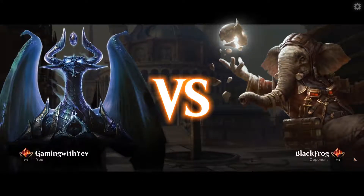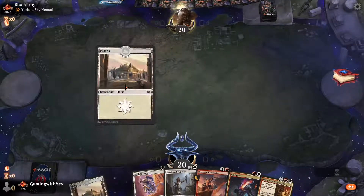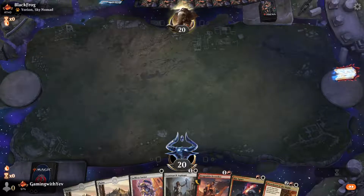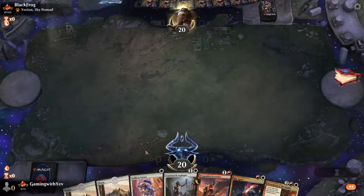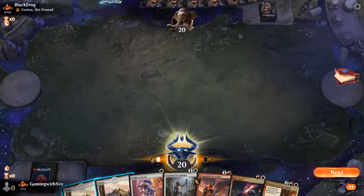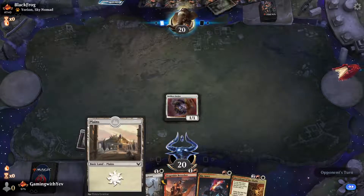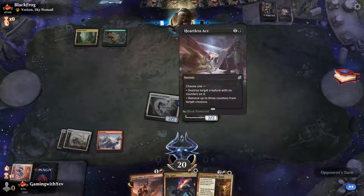We are versing Black Frog. Looks like we won the dice roll — easy keep, looks to be another Yorion deck. We swing in for two, buffing up our dog, and pass the turn.